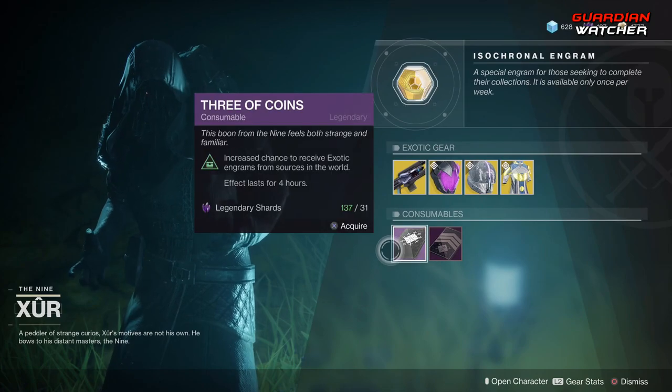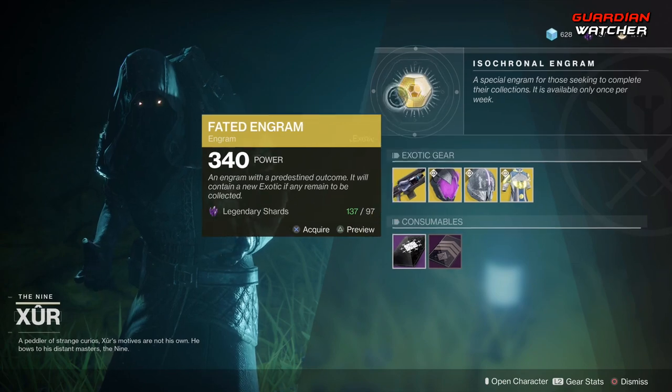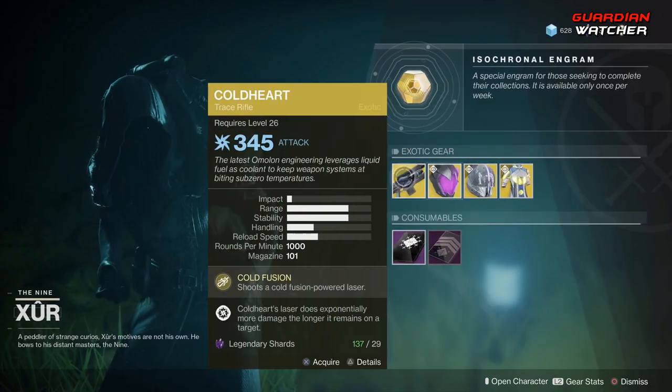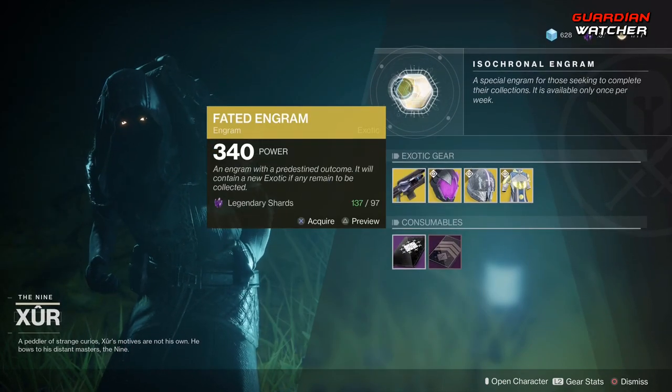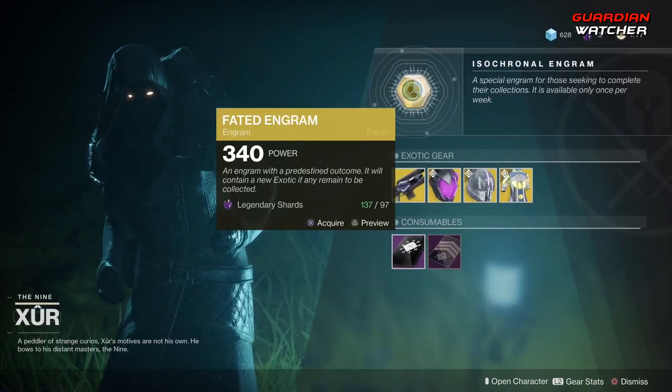As for your consumables, we have your 3 of Coins and your 5 of Swords. And last but not least, we have your Fated Engram. Go ahead and grab one of these first if you do not have them, and then go ahead and pop the Fated Engram because you have a chance to grab one of these when you do.